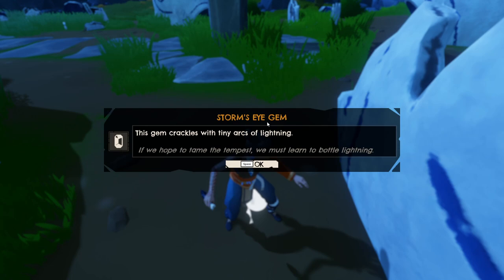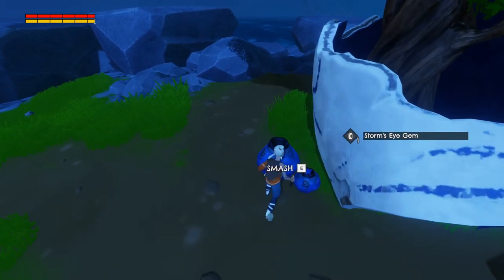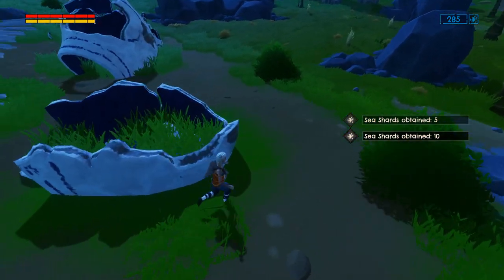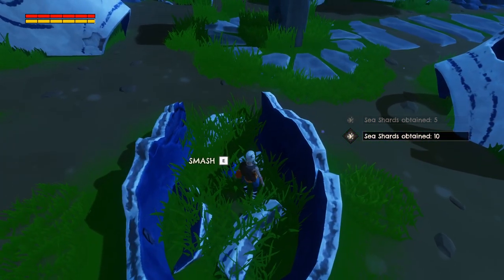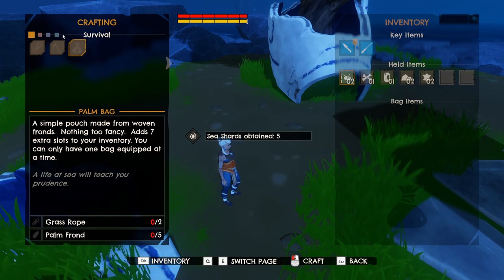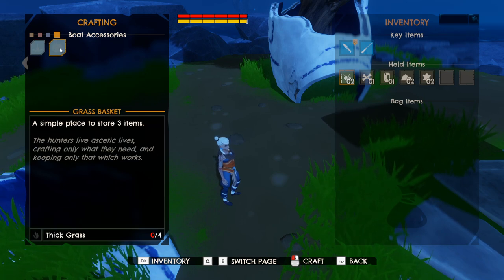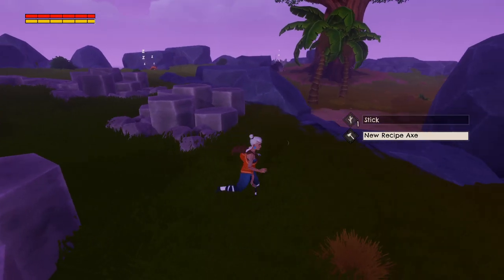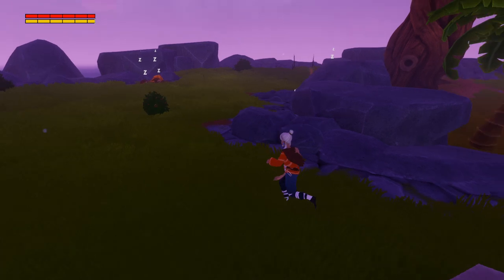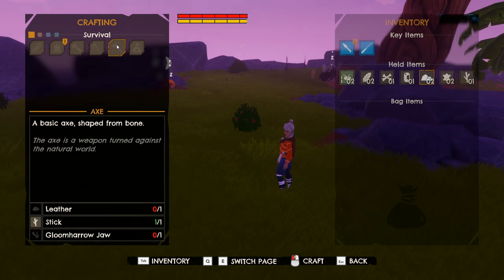Storm's eye gem? I don't know what that is. I'll have to look at it in a second. Sea shards, more sea shards. It wants us to make some armor — that's what it's saying. Let's make some armor and see what that's like. It's been a while since I've played a game like this. Boat accessories — anchor, a simple place to store three items. Is that a gore horn? It needs smokes. How do I make that sling? Here's all a bunch of survival stuff — fire, an axe, a bow.